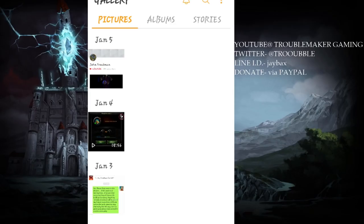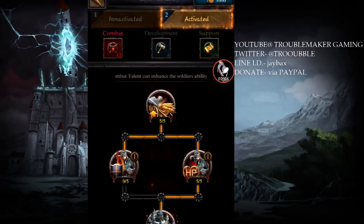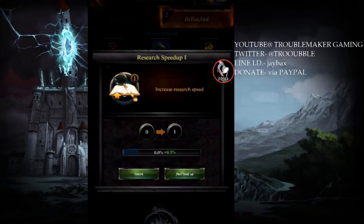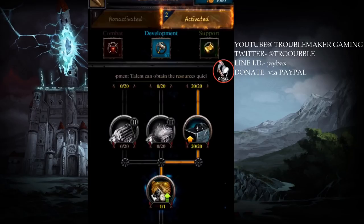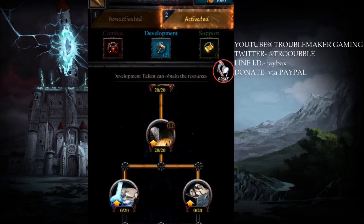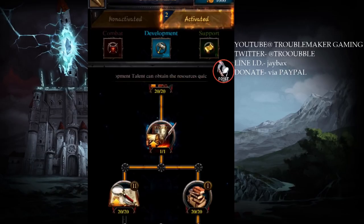I'll run a talk-through of it. This video shows you exactly how I set up my skills. I started off my skills in support and now I'm going into development. What I plan to build is prestige phase five to six P6 barracks on the archer side. What you're trying to get is the building speed — gather speed and that other stuff doesn't really matter.